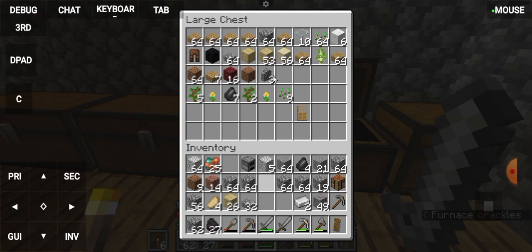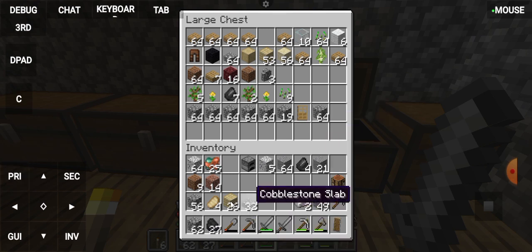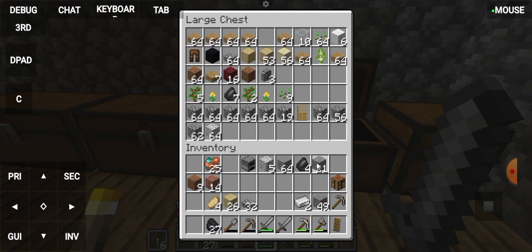Here we go. Here is a box. Let's go ahead and put the iron in there. Just let's go ahead and put the iron in here — this can also be cut into the iron. We are going to put the iron in here.